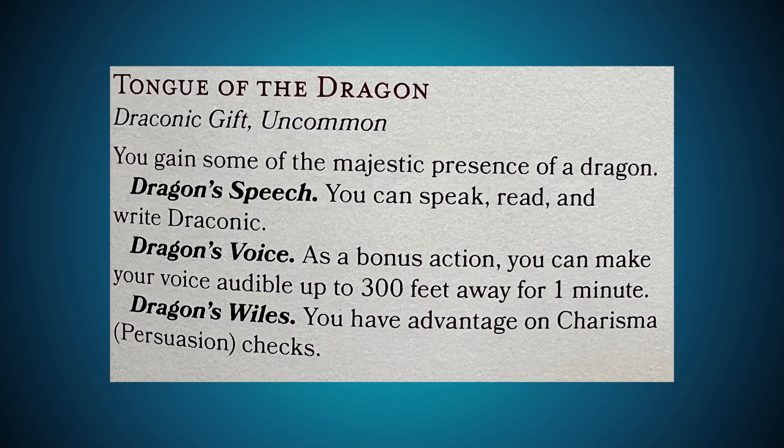Tongue of the Dragon is uncommon. You gain some of the majestic presence of a dragon. Dragon Speech: you can speak, read, and write Draconic. Dragon's Voice: as a bonus action, you can make your voice audible up to 300 feet away for one minute. Dragon's Wiles: you have advantage on Charisma Persuasion checks. Gaining a language is cool, built-in Thaumaturgy is nice, but advantage on all Persuasion checks is pretty intense. Put that on a bard and it could be dangerous.